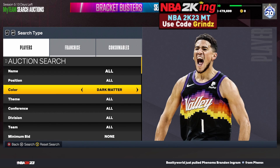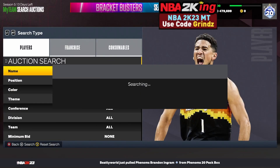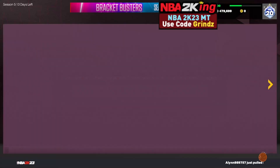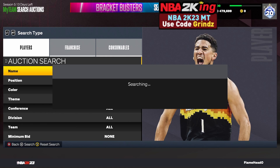The last filter is the dark matter filter. Set your color to dark matter and your minimum buyout to 500 MT, then keep refreshing and snipe anything that pops up. This filter has been going crazy on PS — people are seeing a lot of dark matters, though it seems less active on Xbox. There are now 19 dark matter cards available, so it should get more active every day. You can make 500,000–800,000 MT profit on a snipe here.